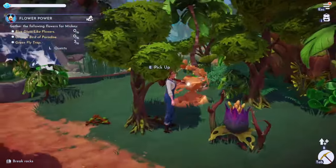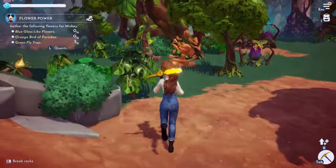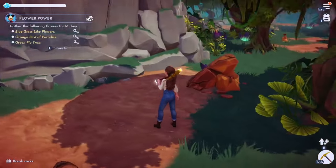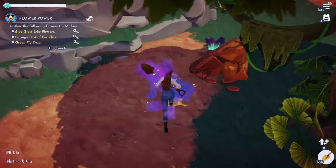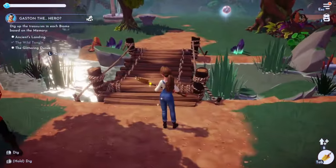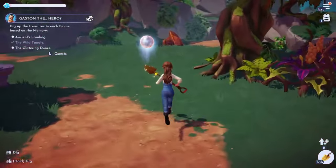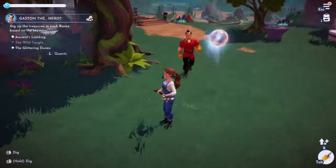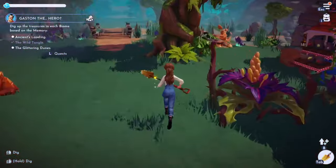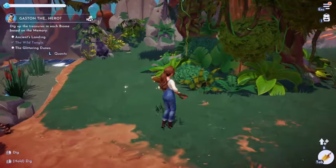There are a lot of pitcher plants here. Let's go up this way. I don't think there are any green plants here... oh wait, there's a little dig spot for Gaston's quest! Ancient's Landing and Glittering Dunes are where we need them. So much stuff going on but I want to look around for those flowers. There's the purple ones but I want green ones - there are so many purple ones, maybe I need to gather them so more green ones can spawn.